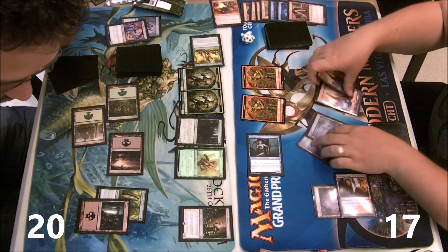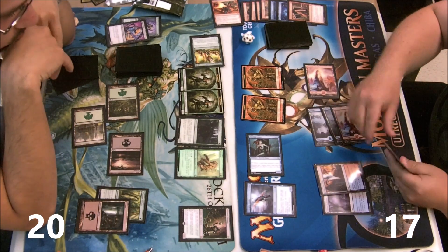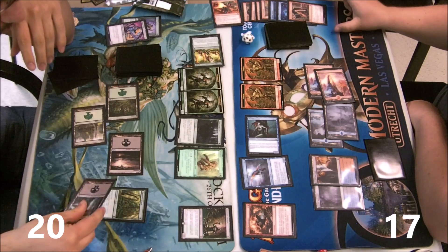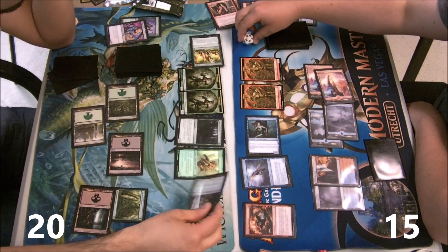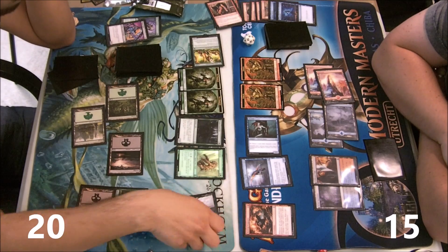I'm getting a life here which is fine. I'm gonna play the drake because it's a freebie, and I'm gonna add Burning Vengeance — now I've set up the pieces I need. This turn I could have played drake, Burning Vengeance, Desperate Ravings, but I didn't draw an untapped land so I had to take this line instead.